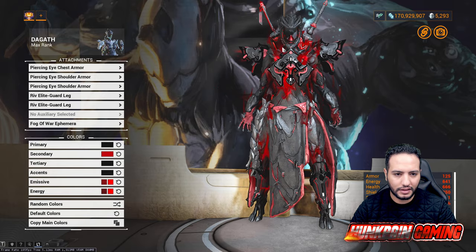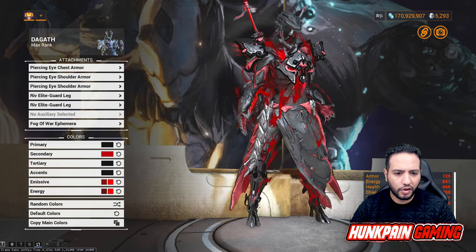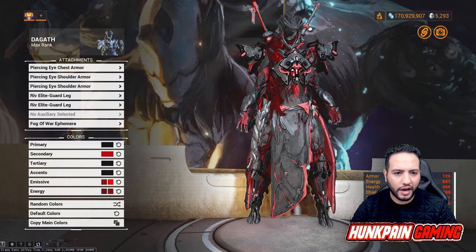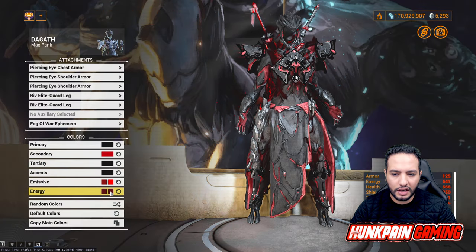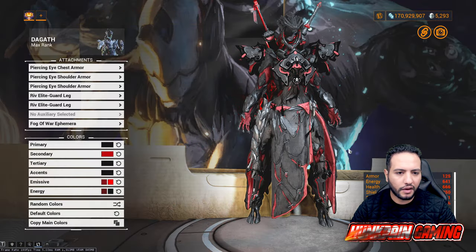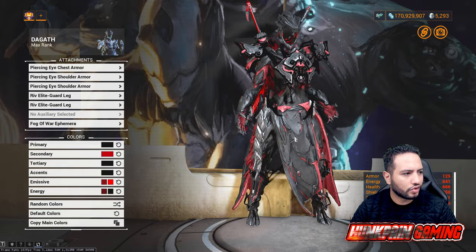The Syndana follows the same color scheme. For the attachments, you can tweak the red accent — a slightly darker red looks great, a very dark red works too, or you can go full black using black from Smoke. The decision is yours depending on which look you prefer.